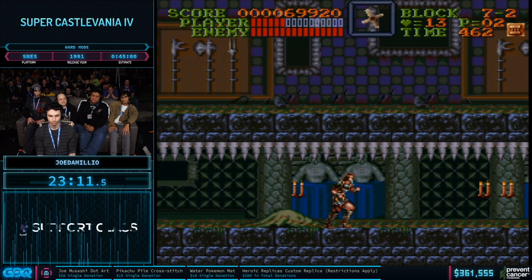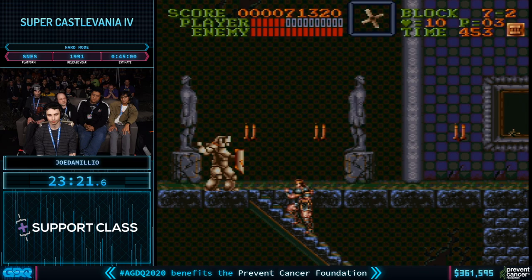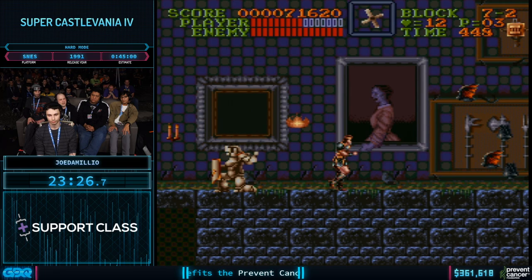There's a unique enemy that seems to solely exist to lag the game. Super Castlevania 4 was a pretty early Super Nintendo game, so Konami did a lot of stuff just to show what they could do with the new hardware — a lot of that is evident in Stage 4 in particular.